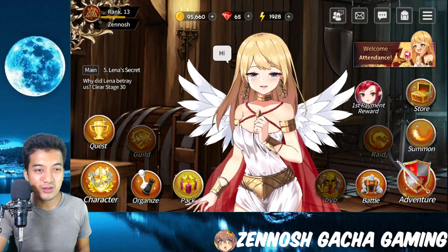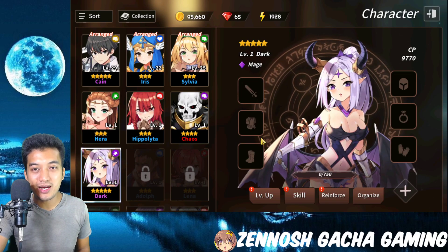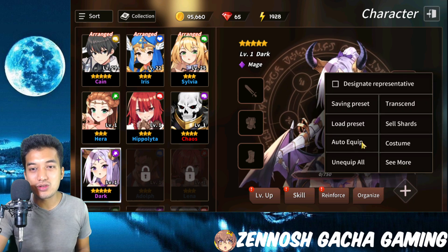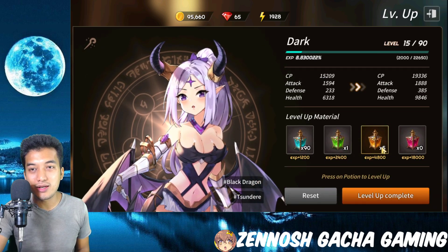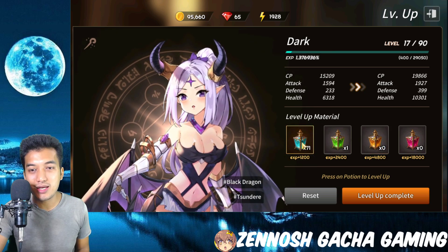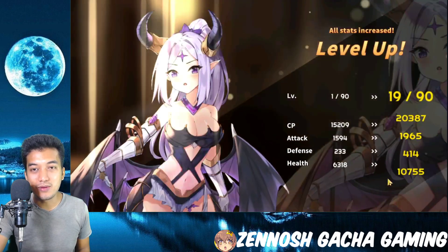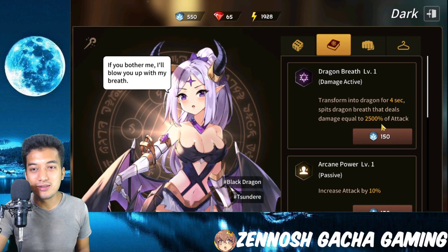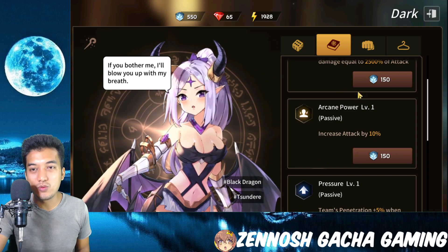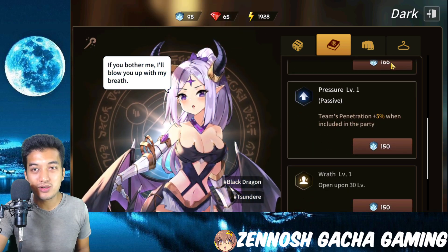Let's go into the character section where we are going to upgrade our characters. This is the 5-star character I just received and you can just do auto equip — there are some quality-of-life features right over here. If you want to level up, just click on the potions and boom — level up complete, 19 out of 90. You can also upgrade skills with these cubicle materials, and I prefer improving the passive skill.